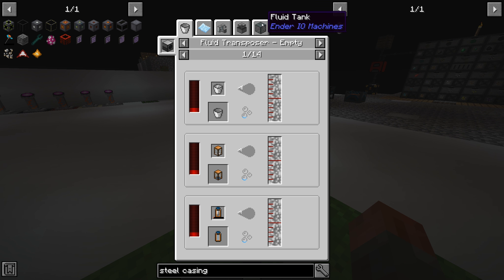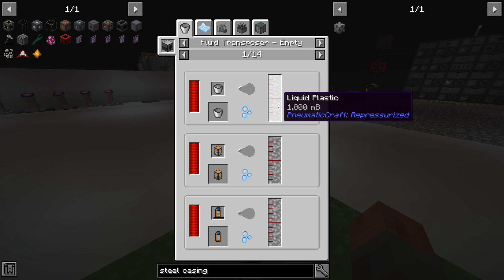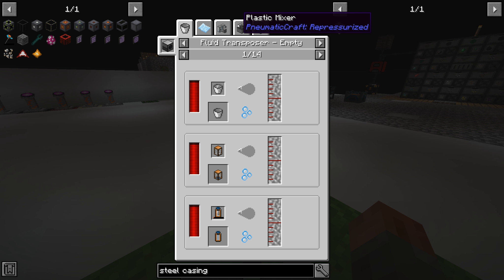We don't have an ability to create that because the only way to create it is from liquid plastic. And we don't have an ability to create liquid plastic yet because it's not a simple recipe. It looks like you can create it two different ways in the pack - one is through Magneticraft, and the other one is through Pneumaticraft, given that that's where the plastic mixer itself comes from.